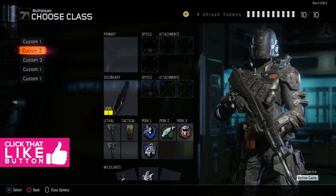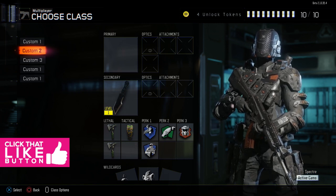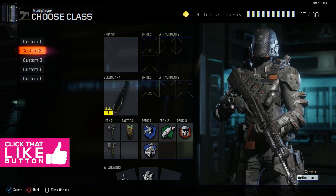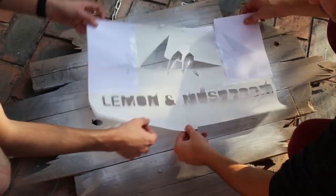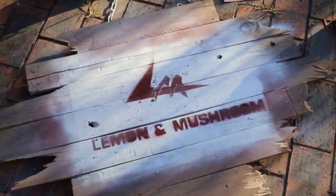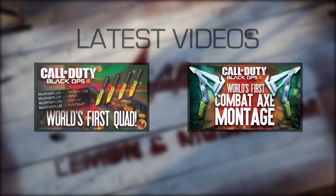It depends on who you're playing against and what you're trying to go for. If you're going for feeds, you want to know where people are; if you're going for gameplays, you want to be invisible. If you have other tips or want to try something slightly different, use this as a base class setup. Hit that like button if you enjoyed it — we'll have a video coming up in a couple of days for the specialist and best scorestreaks to help with knifing. Look out for that!